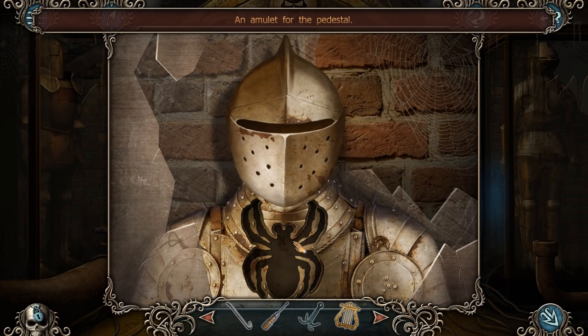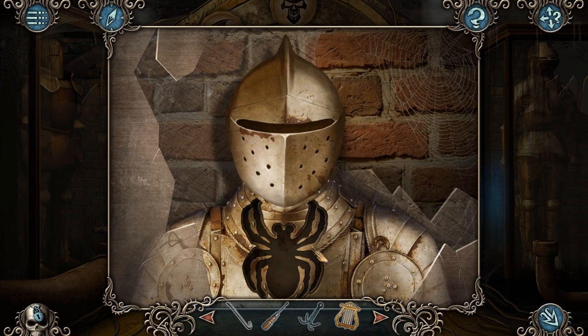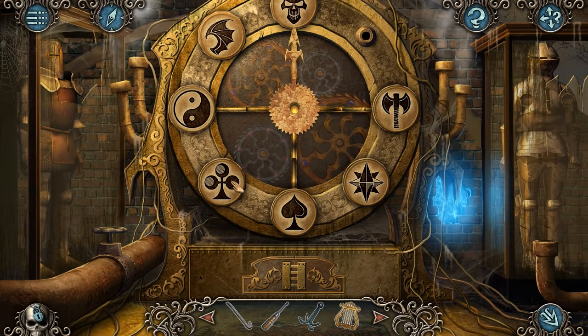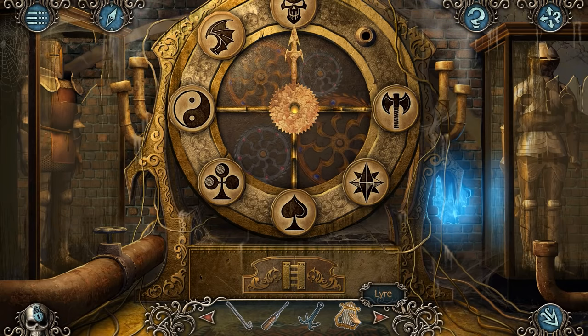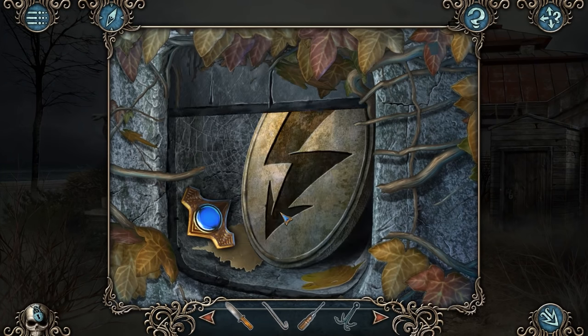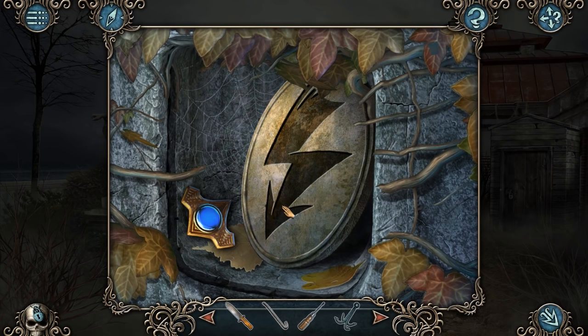Not a harp — a lyre. That goes for the statue outside, doesn't it? Looks like we're looking for a spider. Interesting. Can't interact with the helmet or the cobweb. Can't steal a shield or a sword or anything like that, unfortunately. I think I'll have to come back to this. Let's put the lyre on the statue. Is that it? A piece from the face of a clock — was that what that was? I guess it was sort of a clock.